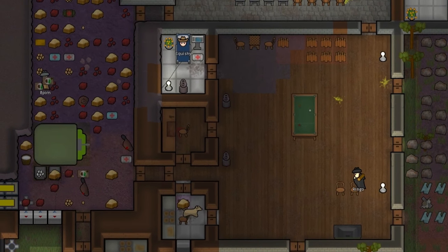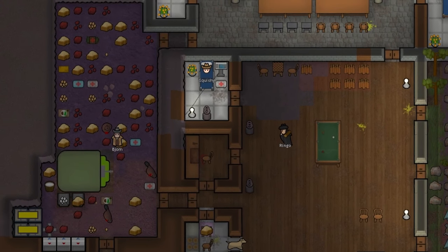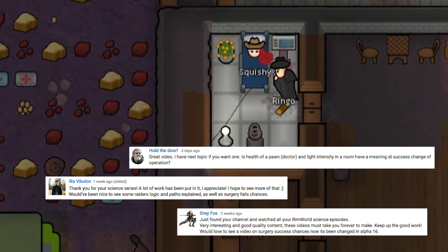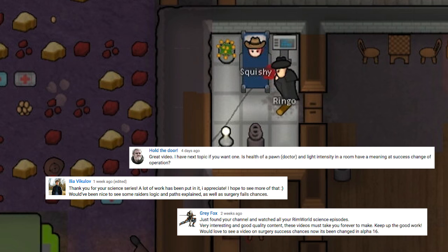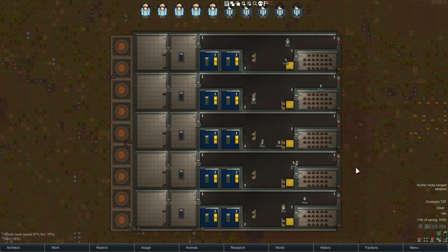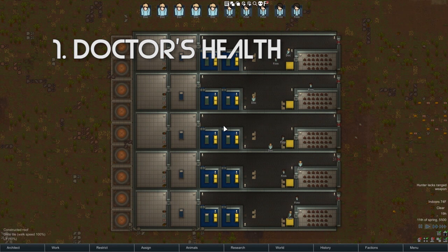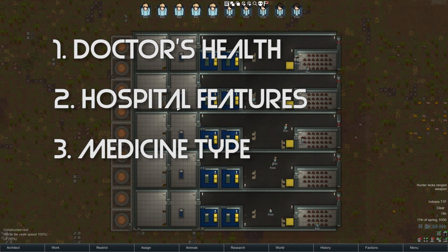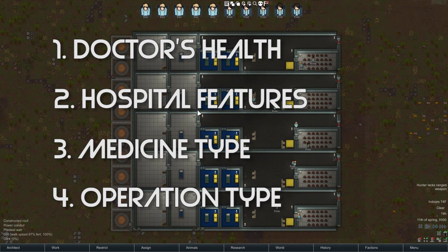Hey, Bjorn Strong in the Arm here. Welcome back to RimWorld Science, where today we are going to be looking at a question a number of people have asked about what affects the chance of success in surgery. We're looking at particularly four different things: the health of the doctor, the status of the medical room where the doctoring is happening, the effect of the different kinds of medicine, and the type of operation being performed. So let's start with the health.